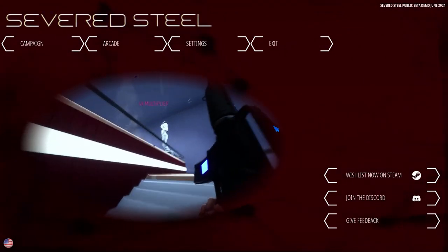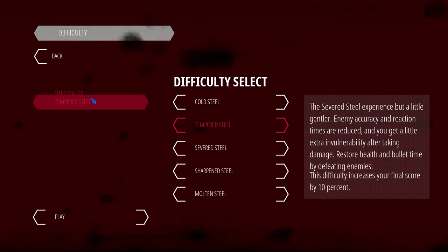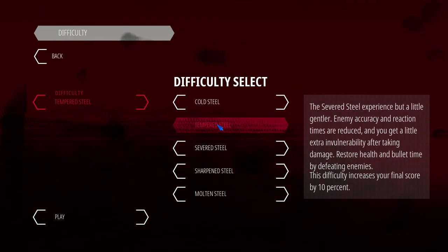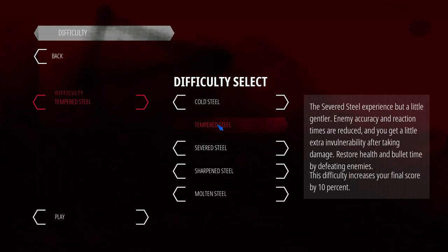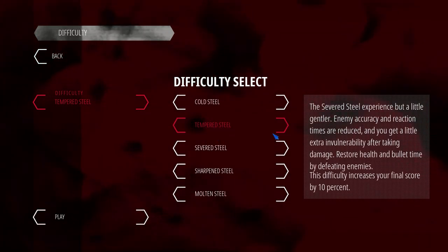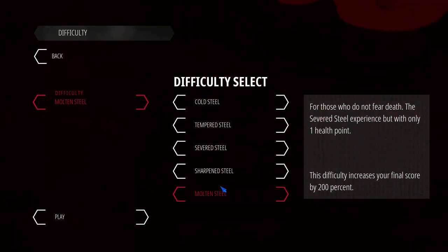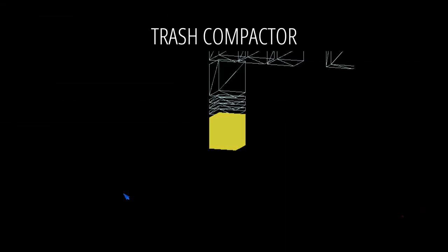We're going to go into campaign mode this time because when I got into arcade mode there were some things that were just missing — it wasn't really fleshed out. So let's go to Tempered Steel. This is the difficulty select. We're going to go Tempered Steel, just the default difficulty.